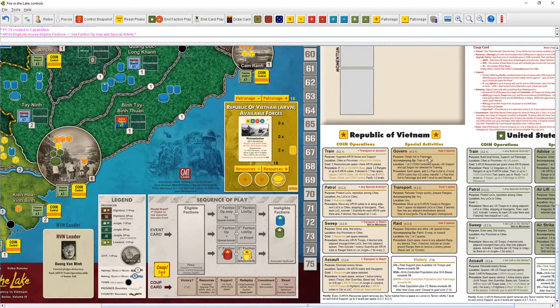ARVN gets op plus special. ARVN special activities: Govern — in one or two coin-controlled spaces with support (not Saigon, which would be game-breaking), not selected for training — add three times the population to aid per space. If more ARVN cubes than US cubes, transfer one times population from aid to patronage and shift towards neutral. Building patronage is the ARVN's victory condition path, though it represents a crony network rather than genuine support.